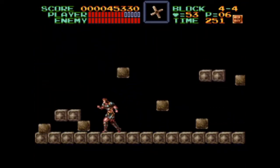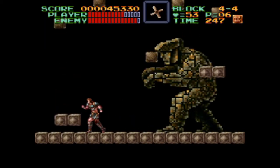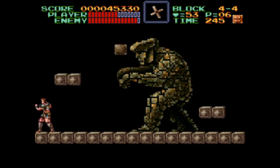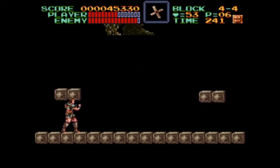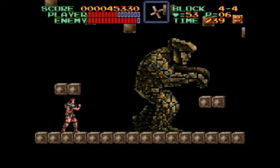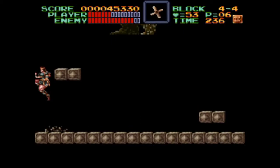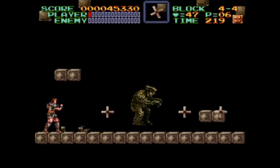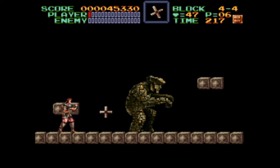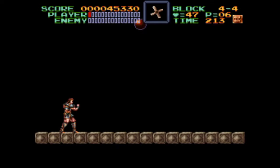The boss of this twisted rotating stage is Koronaut, a shrinking golem that paces back and forth until you make him stop. Simon is safe from Koronaut's pacing as long as he stands underneath the left platform. Dodge the falling debris while you whip or throw sub-weapons at your leisure.